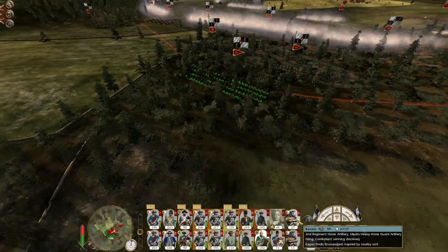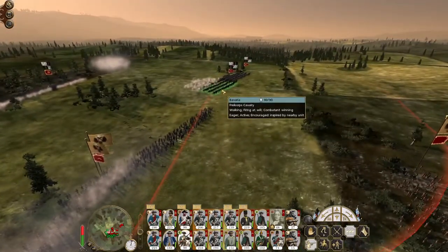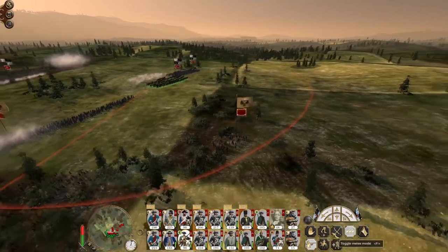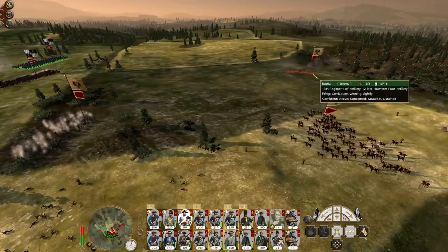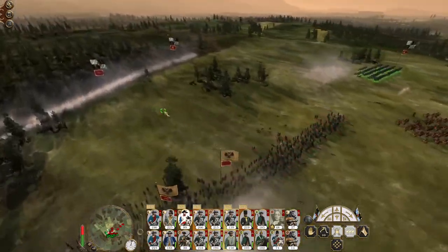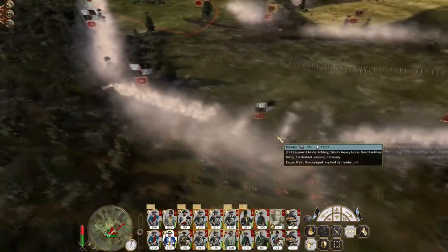Chevaux Léger — forgot about you guys, looking all green and stuff. Mow down the mercenaries. Cuirassiers, go after the gunners, and then you'll go after the Garrison Streltzy. Those Cossacks aren't going to last very long.